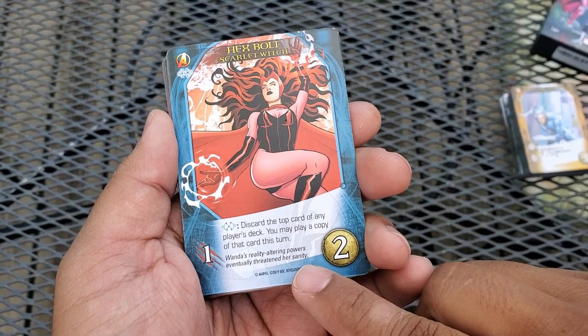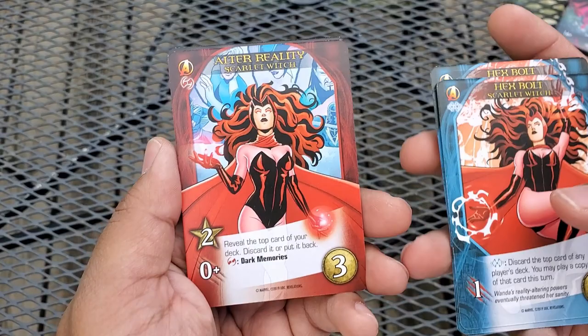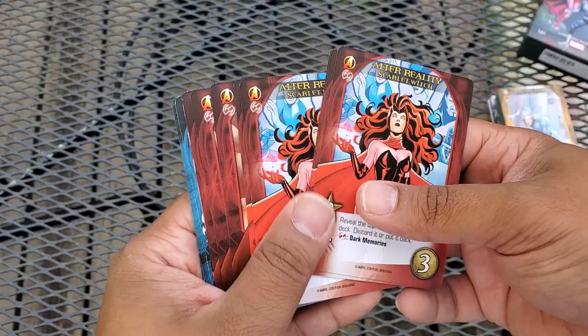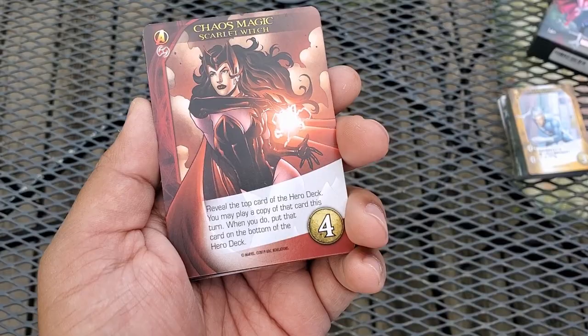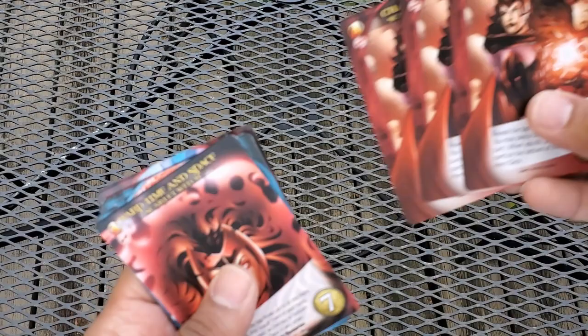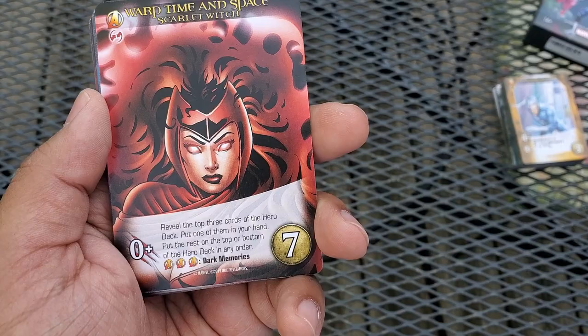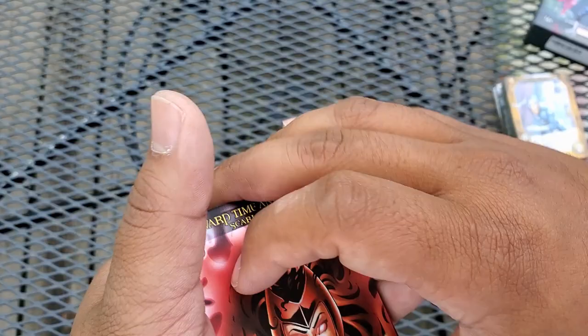First up is Scarlet Witch. Her first common, Hex Bolt, is two recruit — and if you play a blue hero, discard the top card of any player's deck and you may play a copy of that card. Really good common. Her other common, Alter Reality, is two recruit at three cost — reveal top card of your deck, discard it or put it back, plus dark memories. Her uncommon, Chaos Magic, reveals the top card of the hero deck and you may play a copy this turn — almost like Rogue but from the hero deck. Finally, Warp Time and Space reveals the top three cards of the hero deck, puts one in your hand and the rest on top or bottom, and if you play three Avengers heroes you get dark memories.